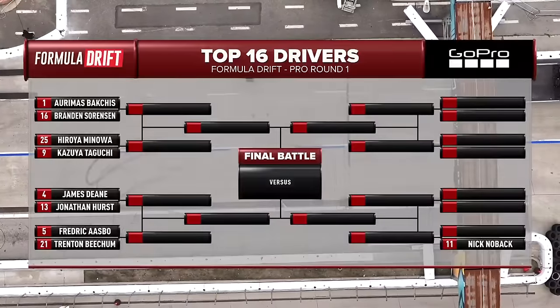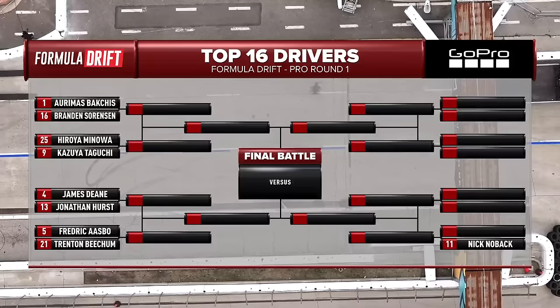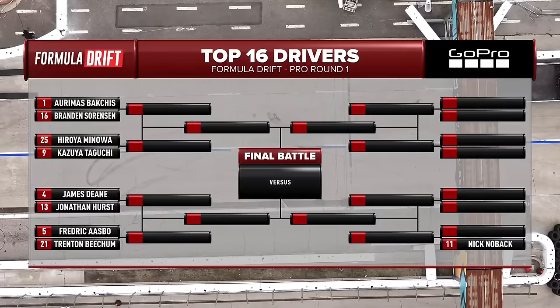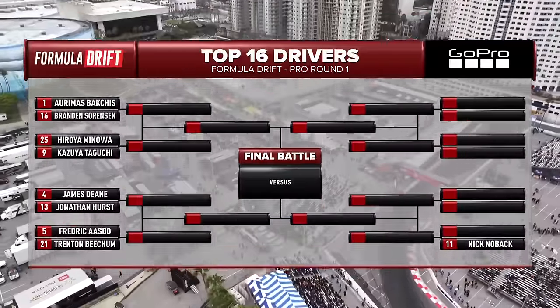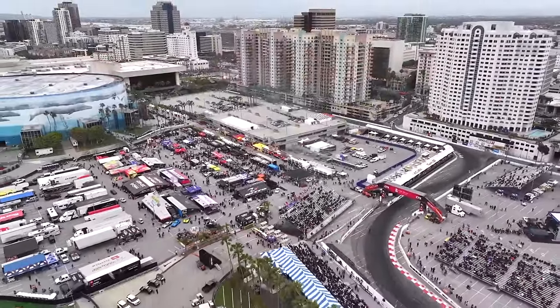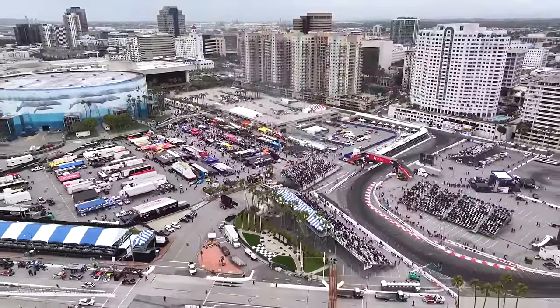We are halfway through our Rockstar Energy Drink Top 32. You've got Odie Boxes versus Sorensen, Manoa versus Taguchi — it's all Jerry Yang racing. James Dean versus a brand-new Caddy Daddy Jonathan Hurst, Frederick Osmo with that Rockstar Energy Toyota Supra going against Trenton Beecham. Halfway through our Top 32 — don't go anywhere. When we come back, the AutoZone Streets of Long Beach presented by Type S. I'm Jared DeAnda, Jacob Gens — we're talking smack.